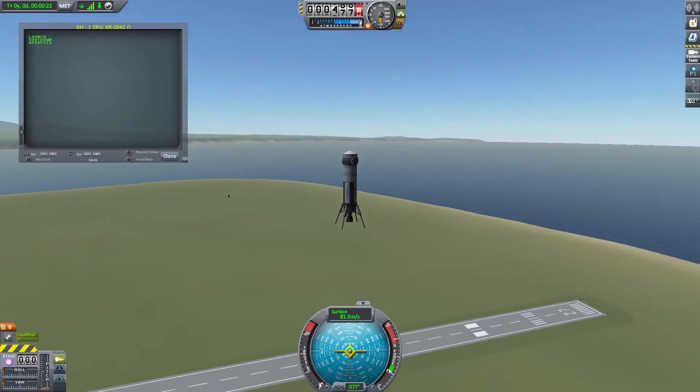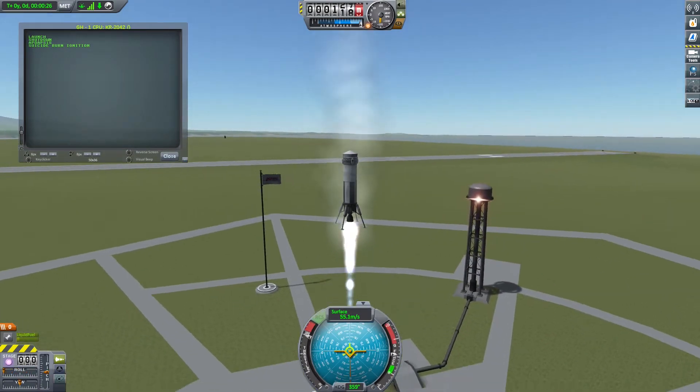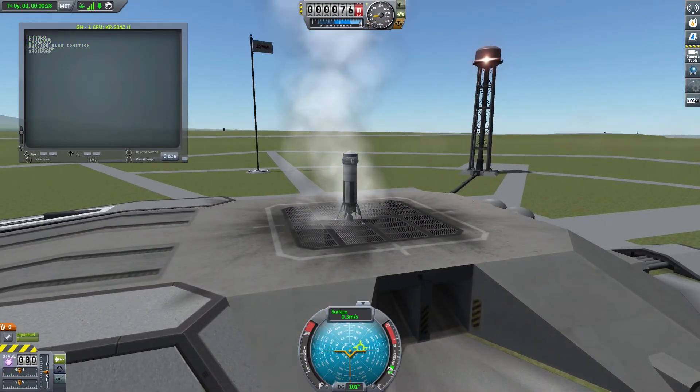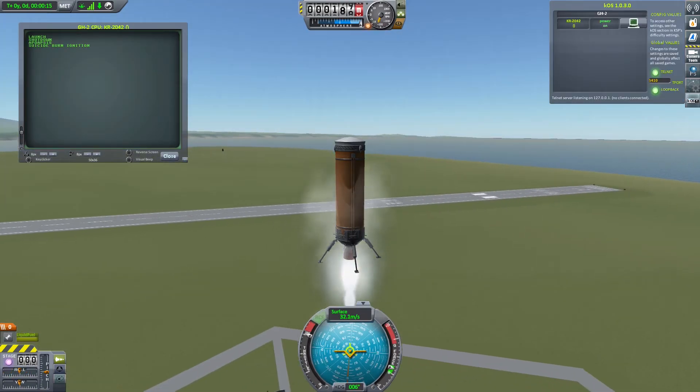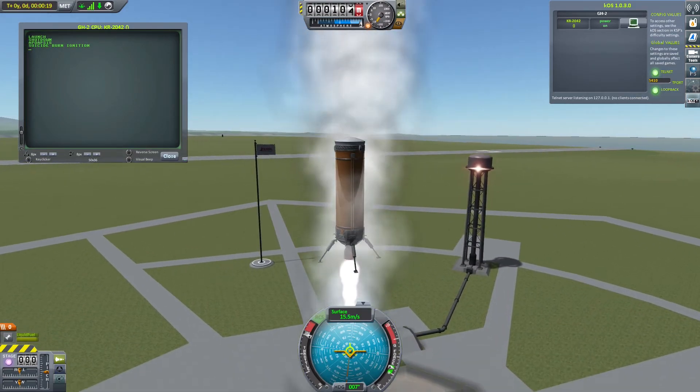This script adapts intelligently to different situations. Here you can see the same booster with way less fuel, so it's much lighter and ignites way later than the other one. Here you can see it on a much bigger and heavier rocket with a lower thrust-to-weight ratio, so the deceleration burn takes much longer.